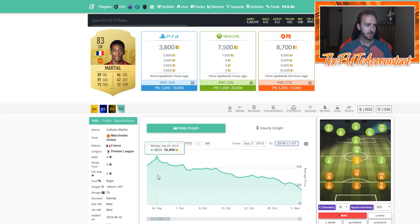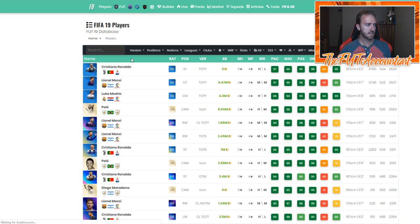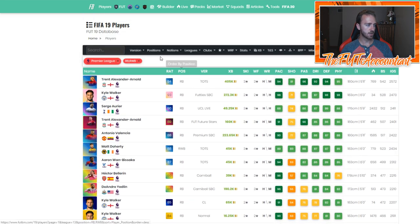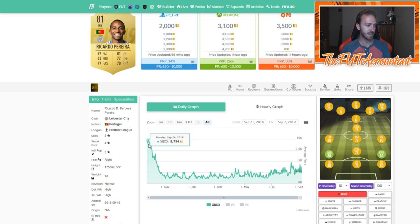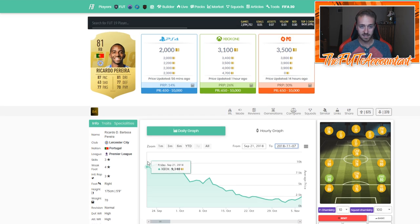To find players like Rashford and Martial with big price discrepancies, literally just go into FIFA players filtered by league. Search top five leagues — go Premier League, then search by position. For right backs, set to Gold Rare. You get Walker, Valencia, Trippier. Ricardo Pereira, for example, was a card I flipped so much for around 7k to 10k at the beginning of the year. That card fluctuated constantly because it's a perfect starter-team right back.